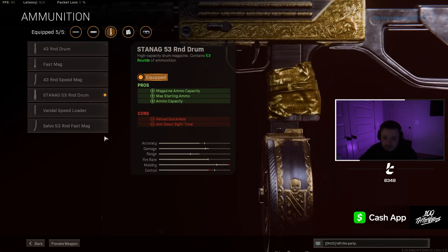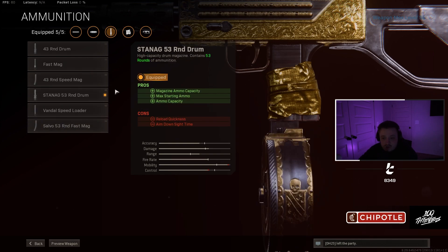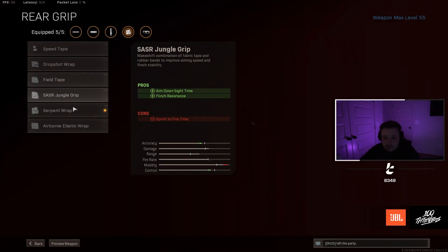The 53 Round Drum — some people always ask in my stream why not the Salvo. It has a quicker reload, but apparently — not 100% on this — you get quicker aim-on-sight speed running this drum. That's the only reason for that. Then the Serpent Wrap is a little different from other builds, but you get quicker aim-on-sight speed again, which is pretty important for most SMGs.